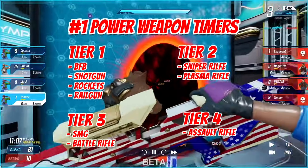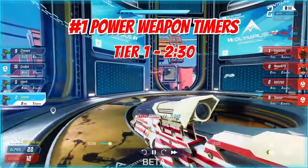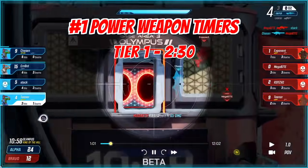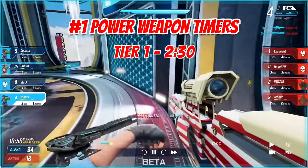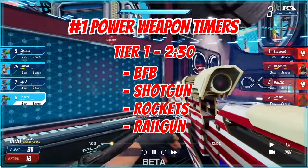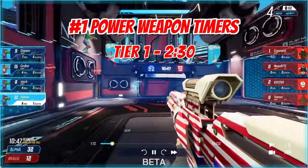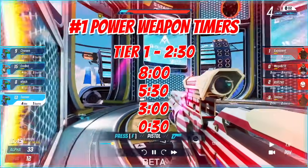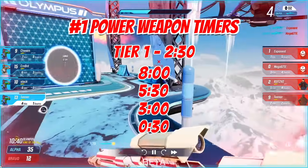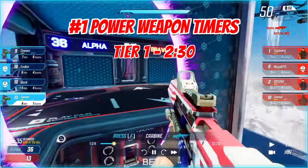At the start of the game, all these weapons are on the map and they all have separate timers. Tier one weapons — the BFB, shotgun, rockets, and railgun — take two and a half minutes to spawn after they're picked up. They spawn at eight minutes, 5:30, three minutes, and then 30 seconds left on the clock. Timing these is going to be the most important aspect of the game.